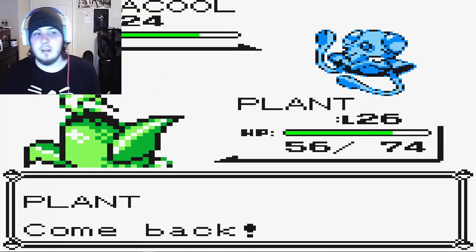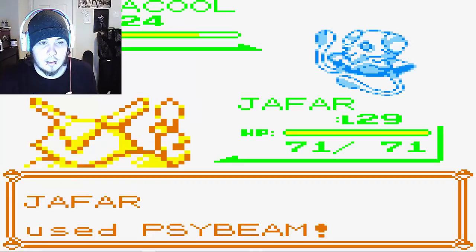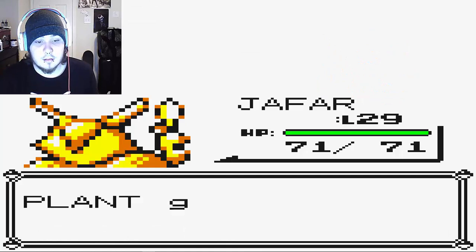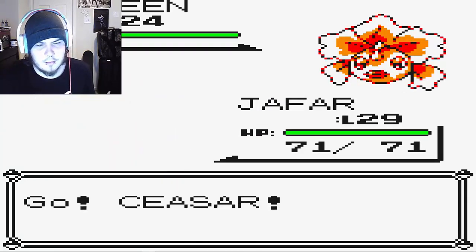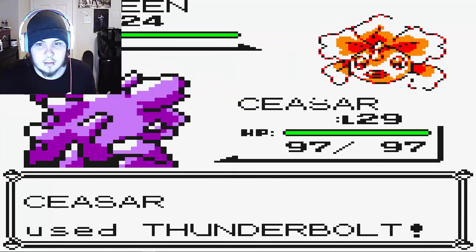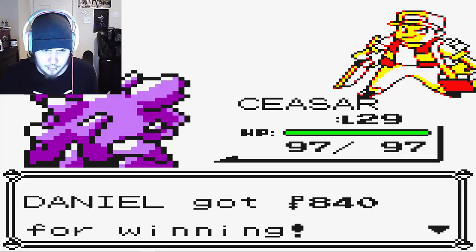Caesar has Thunderbolt which should handle Goldeen. I don't know what we're going to get rid of for Earthquake — that's the TM from the eighth gym I think. His moveset is already pretty good. I might get rid of Poison Sting since we don't really need that. The only downside of having Thunderbolt on Caesar is that he's weak to Water type moves because he's a Ground type.